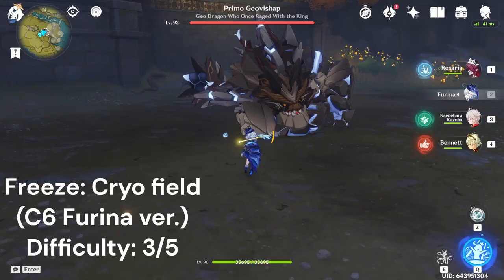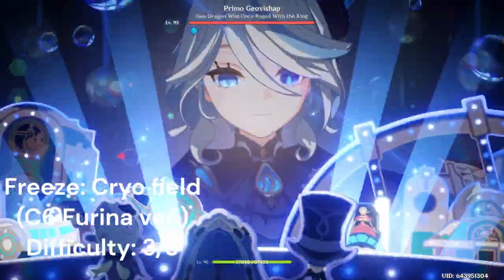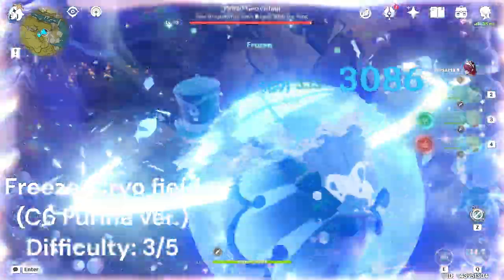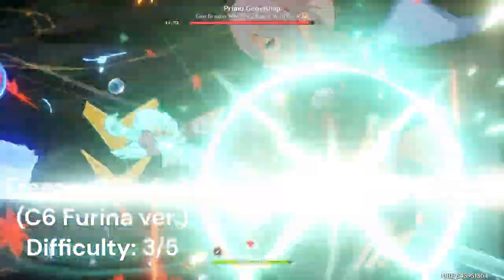My specific rotation with Furina at C6: I use her EQ, then normal attack for team-wide healing, Kazuha tap E to swirl the hydro, into Rosaria EQ for cryo application, then Kazuha bursts the cryo into a cryo field.